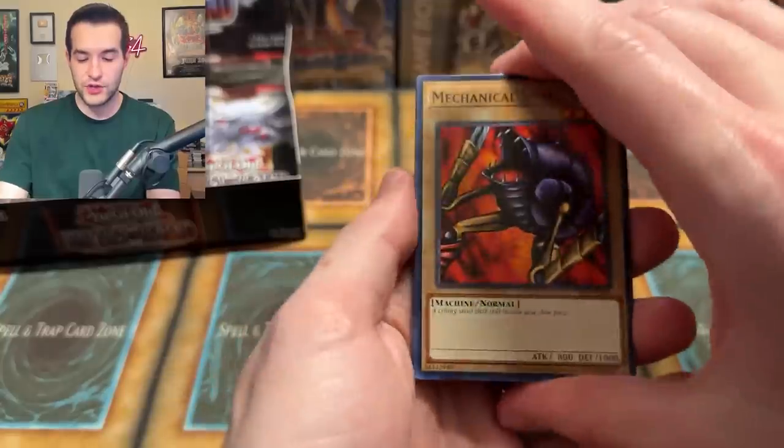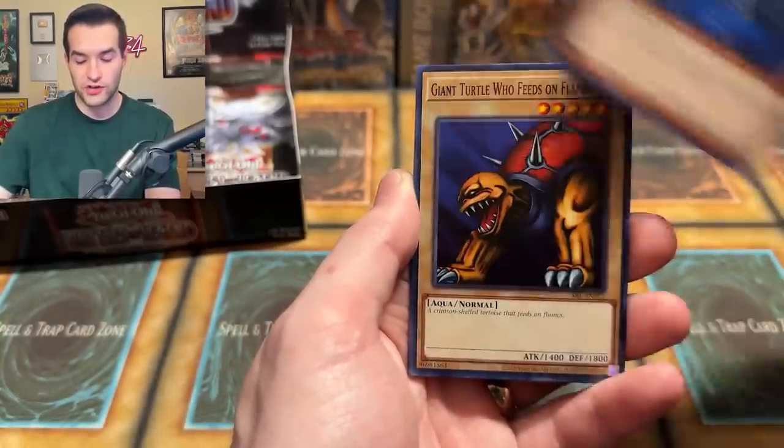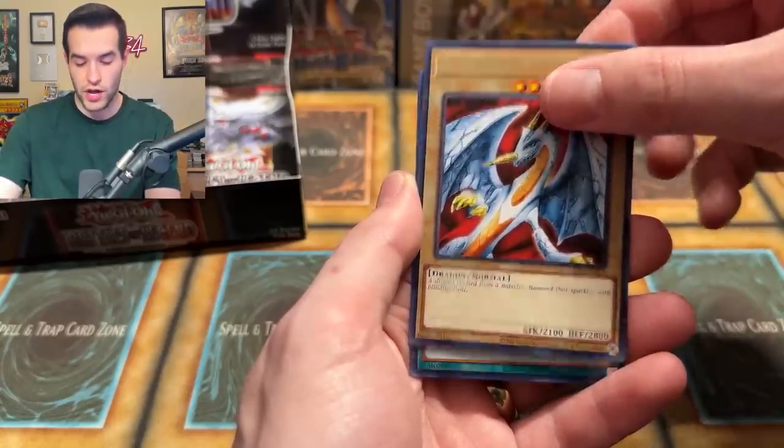Here we go — the ruler of spells. Let's get a Blue Eyes Toon Dragon. Mechanical Snail, Koto Dama, Slot Machine, Dark Zebra, Giant Sword of Feeds on Flames, Twin Longrads, Number Two, Hamburger, I Need Those on Rue, and Chorus of Sanctuary.